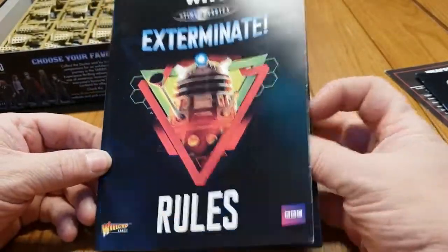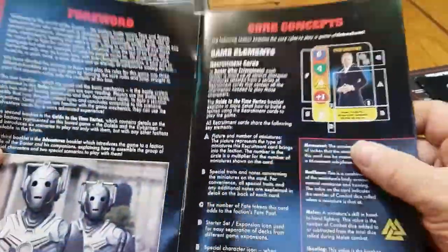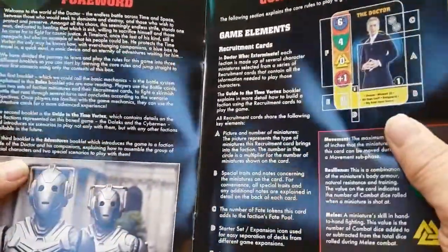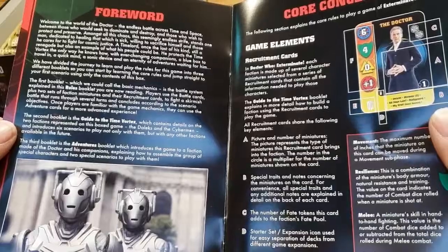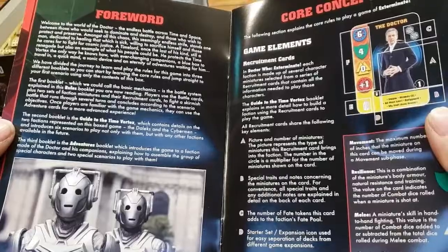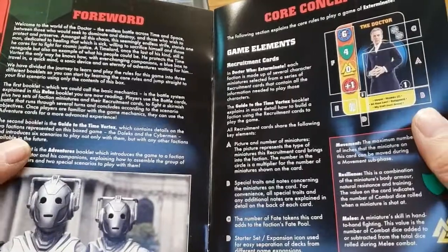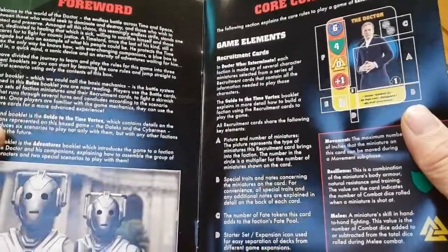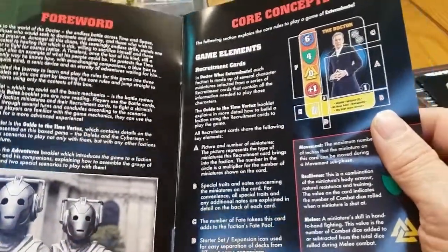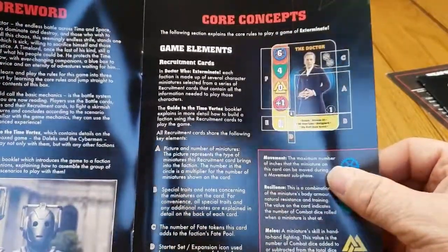Next we have the rules. The rule book is quite well laid out and easy to understand — I opened it last night when I received it. It has a foreword about Doctor Who giving a brief history of the character. The Doctor has been around for 55 years, coming on for 56 this year — first airing November 23rd, 1963 — and it's one of the programmes that stuck with me throughout my entire childhood.